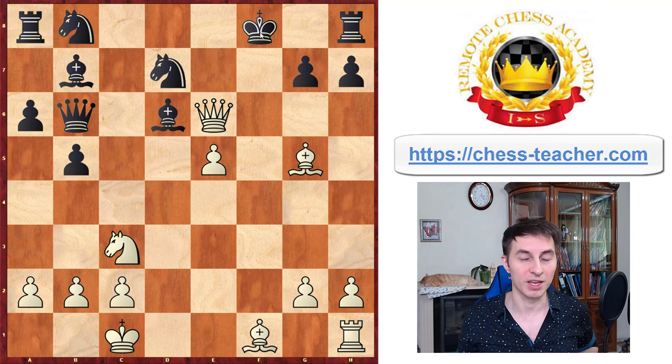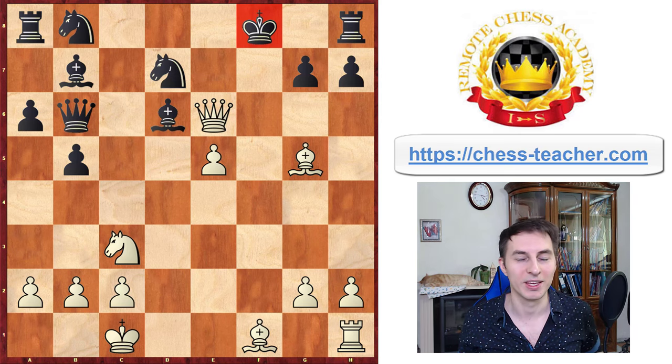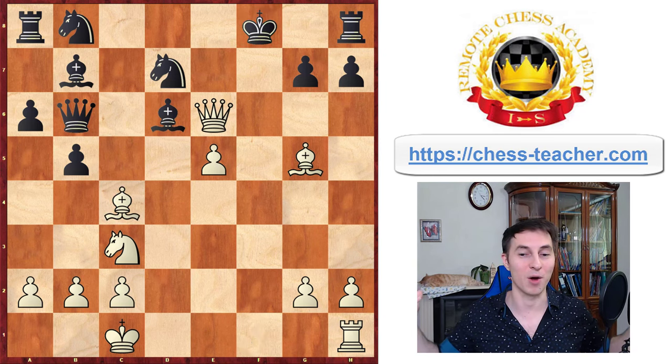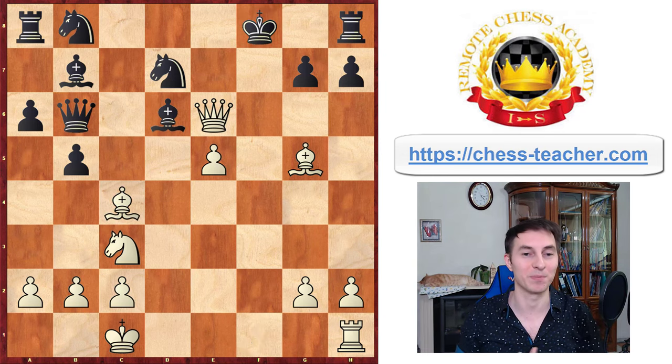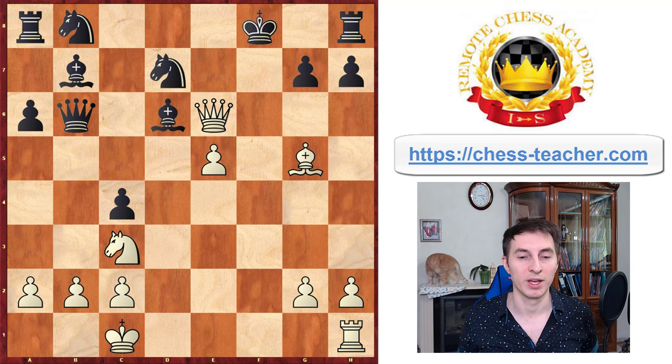Now even though the king is completely exposed and white would certainly wish to keep attacking, black also has a significant material advantage, so white needs to find the most efficient way to finalize the attack. White sacrifices one more piece — this time a bishop — it's quite spectacular how white just keeps sacrificing with literally every move. The threat is queen to f7 checkmate, supported by the bishop, establishing this battery on the diagonal. Of course black could just grab the bishop, and the reason white wants to give it up is that it vacates the f1 square for the rook.